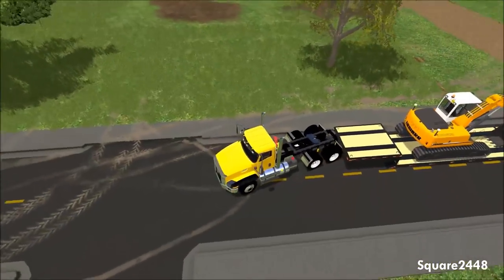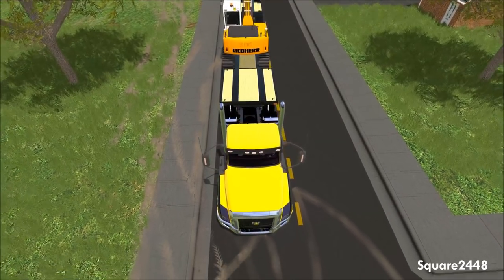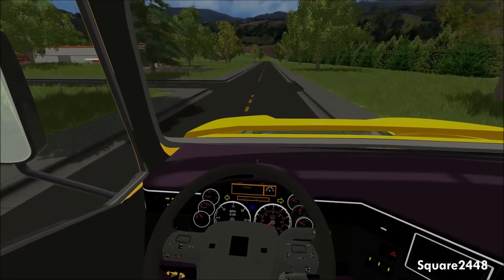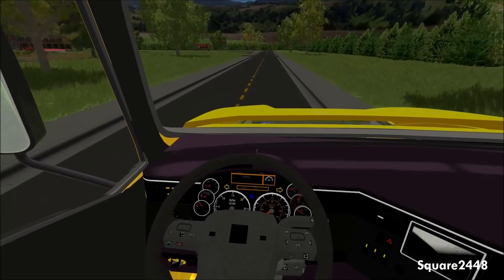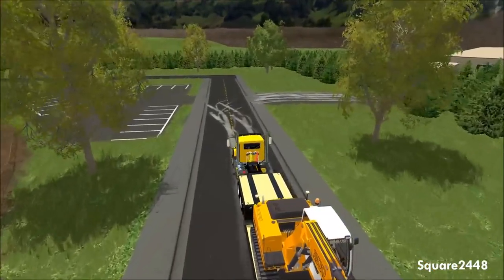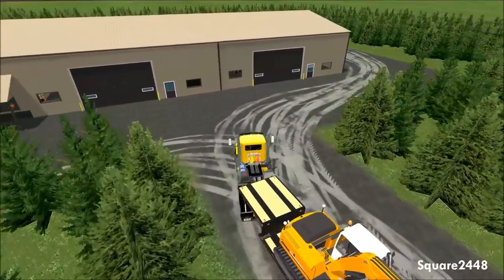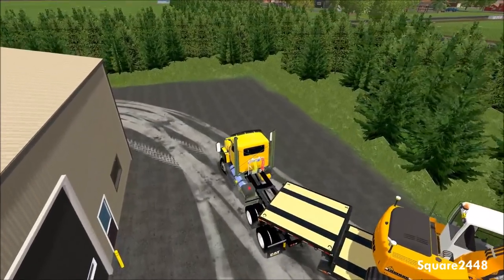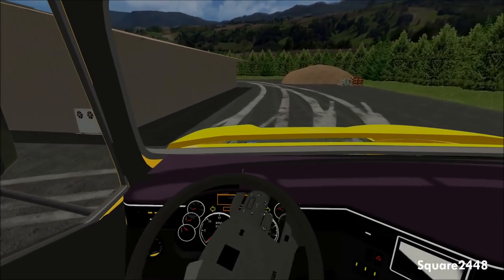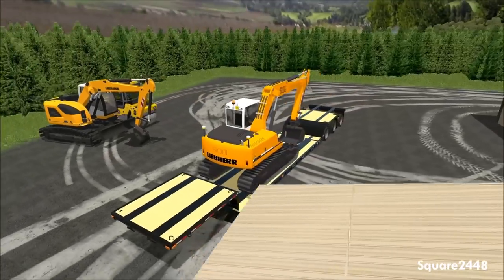Backing up now trying to hook on — having a little bit of trouble but we got it. Let's haul this back, unload it, and we'll call it a day. It's been a pretty awesome day — we collected the money for the job, which you always want to do so you get paid instead of just doing the work for free. Last time here — you can see all our tire tracks, which is a really cool feature in the game. I can't wait for Farming Simulator 17 to come out. We'll unhook this, get it unloaded, and that will be it.